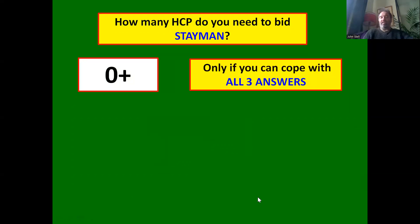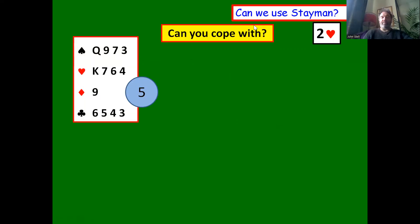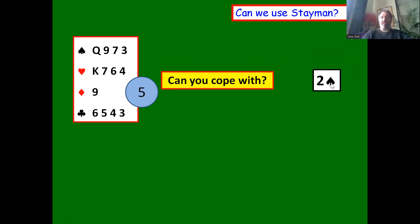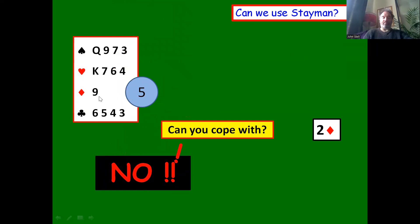You can still use Stayman even with zero points, but only if you can cope with all three answers: two diamonds, two hearts, or two spades. For example, with only a five count — if partner opens one no trump and you bid two clubs: if they bid two hearts you're happy, you've got four hearts and an eight card fit, which is better than playing one no trump with a singleton diamond and weak clubs. If they bid two spades, you also have four spades and can pass.